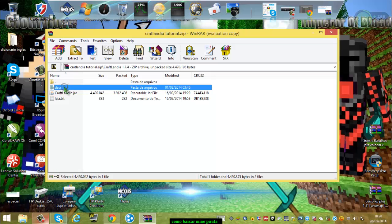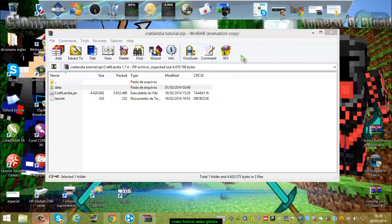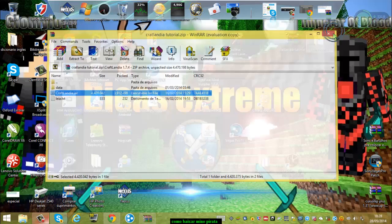Você vai vir aqui e arrastar a pasta 'data', que vai ser tipo a pasta .minecraft, mas do Craftlandia. Lembrando que não dá para colocar mod. Vocês vão arrastar a pasta data. Eu não vou arrastar porque essa aí vai ser a pasta .minecraft. Você vai arrastar a pasta data e vai deixar aqui onde fica a pasta .minecraft, para salvar as texturas. E também vai arrastar o Craftlandia.